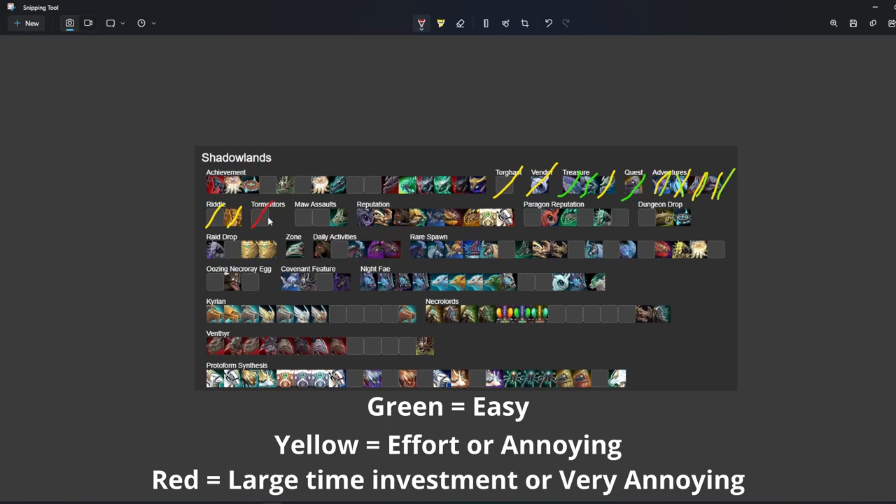Moving on to the maw assaults — I also do not suggest any of the maw assault ones. Maws still take a lot of time and the drop chance of these maw assault mounts is pretty low compared to the amount of time investment involved in just completing the maw assault. Moving on to rep — I'd mark pretty much all of these as yellow. Weirdly enough, all of these mounts up front cost 30k gold, which is kind of weird considering your gold could be much better spent somewhere else, but they're not very hard to get. None of these reps take much effort.